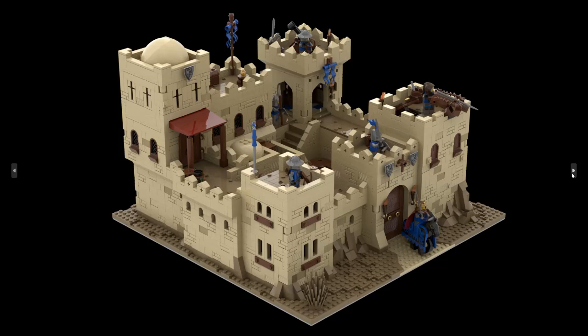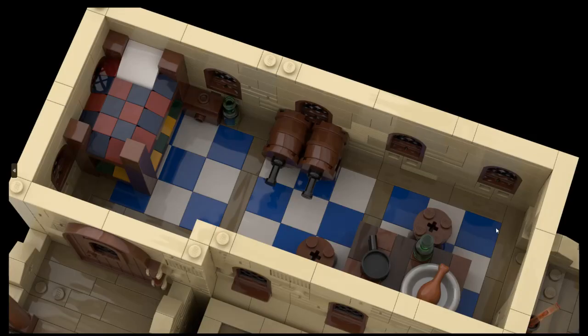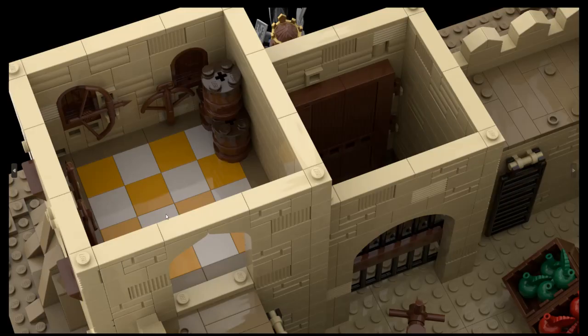Even the gate looks really nice. When I first saw this, I thought it was something I need to make. Here is a bed, so this is probably some barracks — a soldier's quarters where you can eat, drink, and sleep. And this here should be the armory.